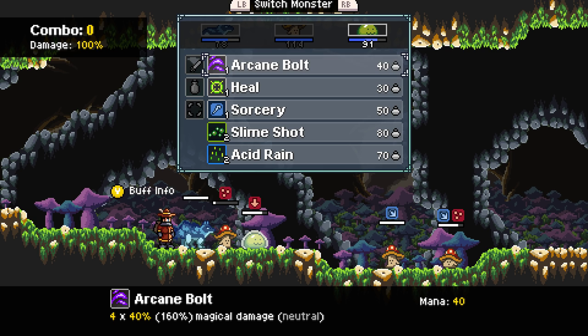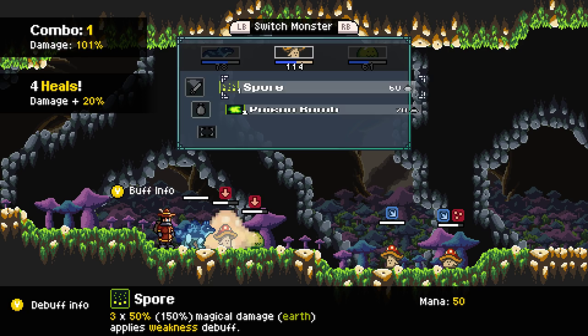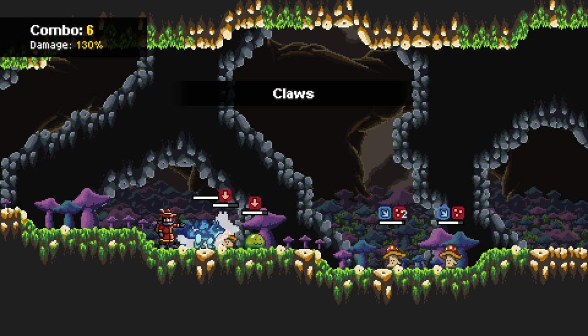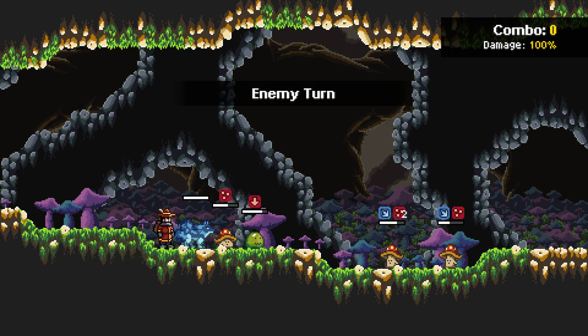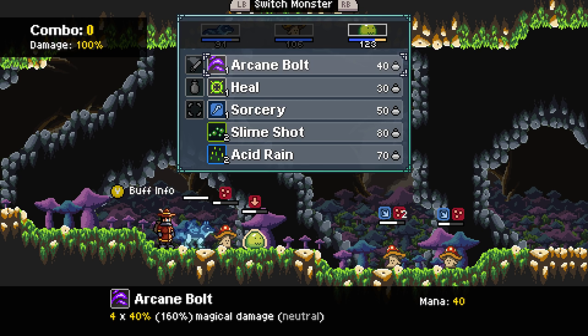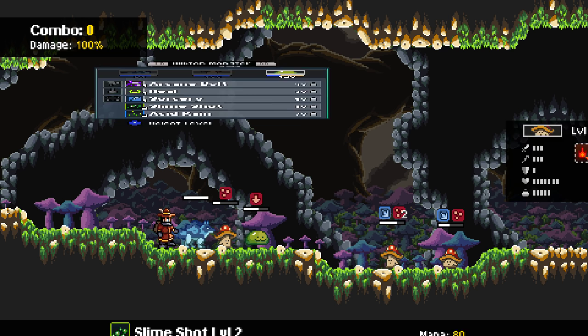Thank goodness he didn't hit Bella again. We definitely need to heal Bella. Bella is gonna use Poison Bomb on this guy. We're stacking Poison on him big time, man. That's strong. Bella can do some boss fights — that's where she's gonna be strong, at the champion fights.